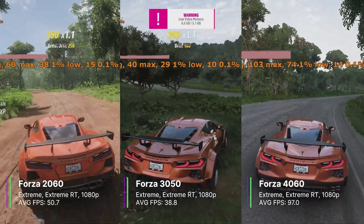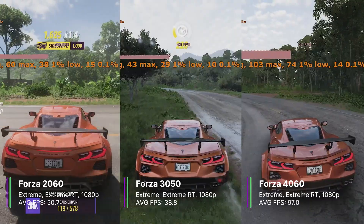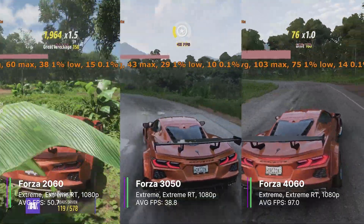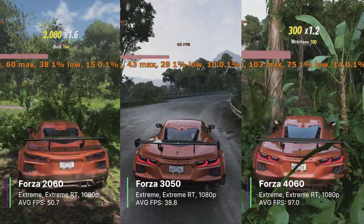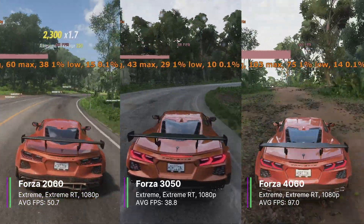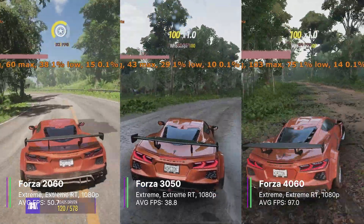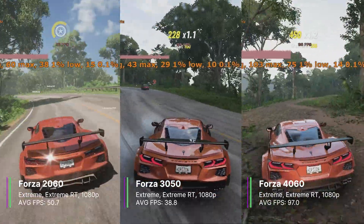The 4060 with 8GB of VRAM was a lot better, with 97 FPS on average, a 1% low of 72.2, and a 0.1% low of 58.4 FPS. It appears the 2060 and 3050 can play Forza with raytracing at extreme, but they really need more VRAM. The 4060 is very playable at these settings, but the other two offer a slightly less than ideal experience, though certainly not terrible.